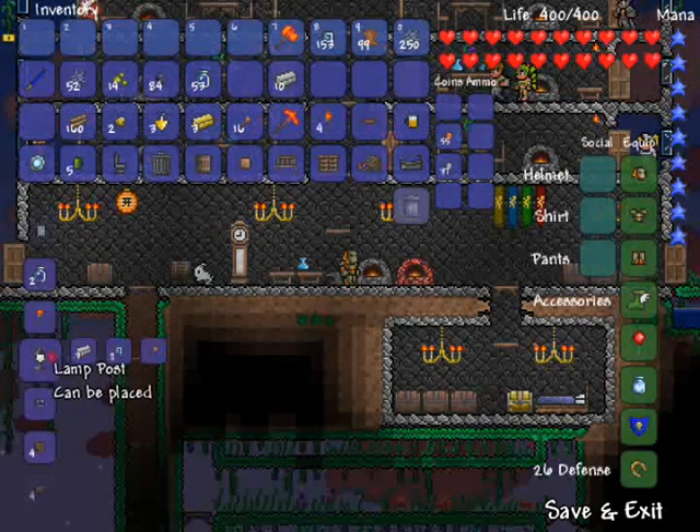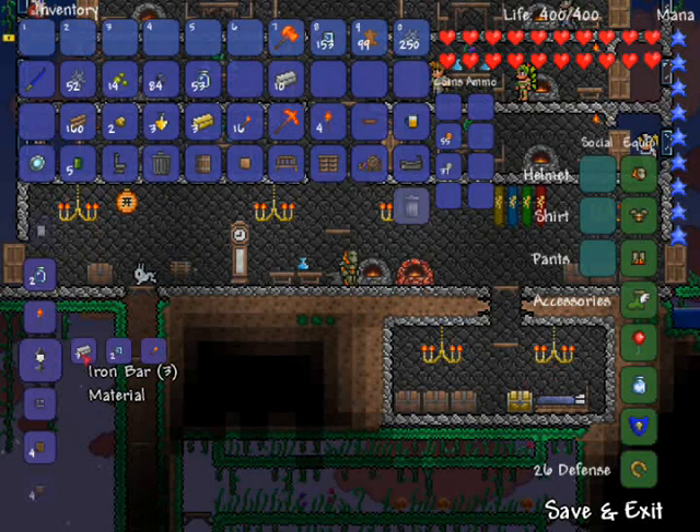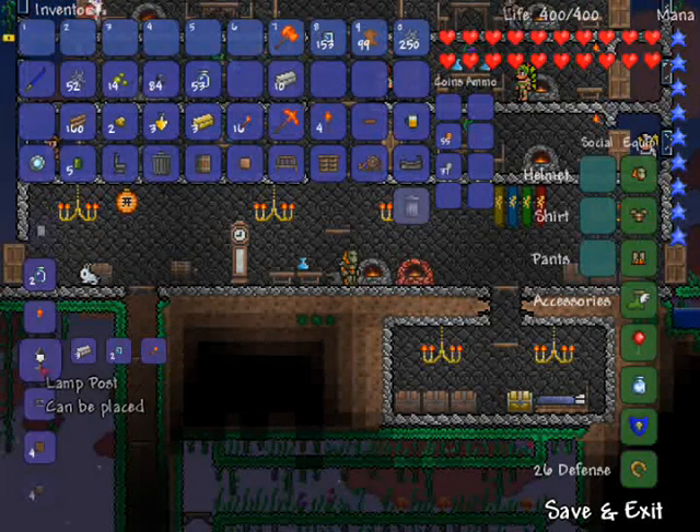But here's the lamppost — this is what we're focusing on today. To make the lamppost you're going to need 3 iron bars, 2 glass and 1 torch.